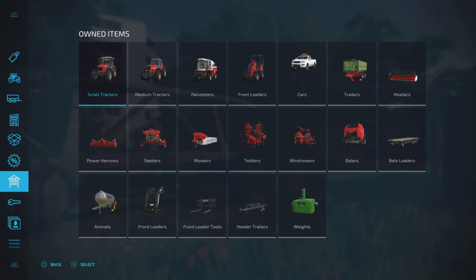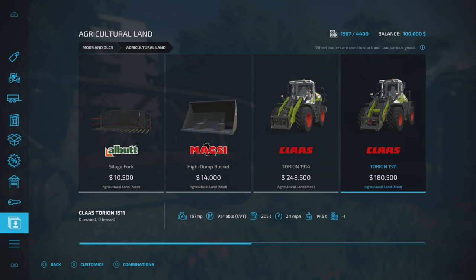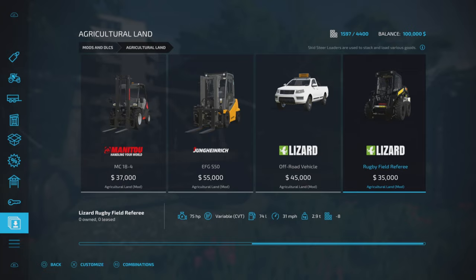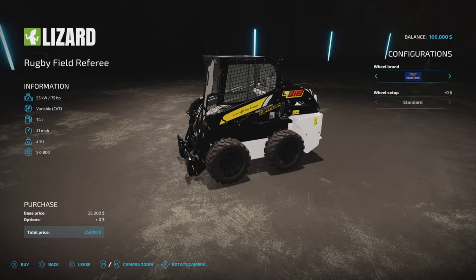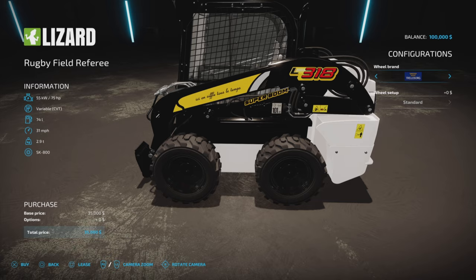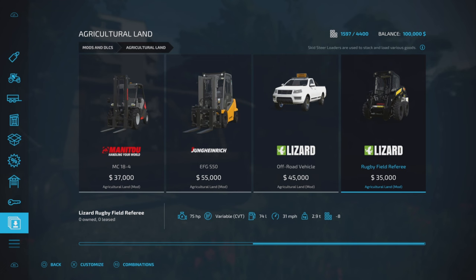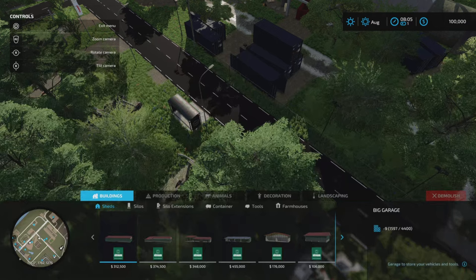Looking at mods added by the mapmaker: in vehicles, there are some modified items though nothing that stood out significantly over standard. We have an off-road vehicle and a rugby field referee - there is a rugby pitch on the map. The name roughly translates to something like 'we whistle all the time.' My translations from French to English may not be perfect.